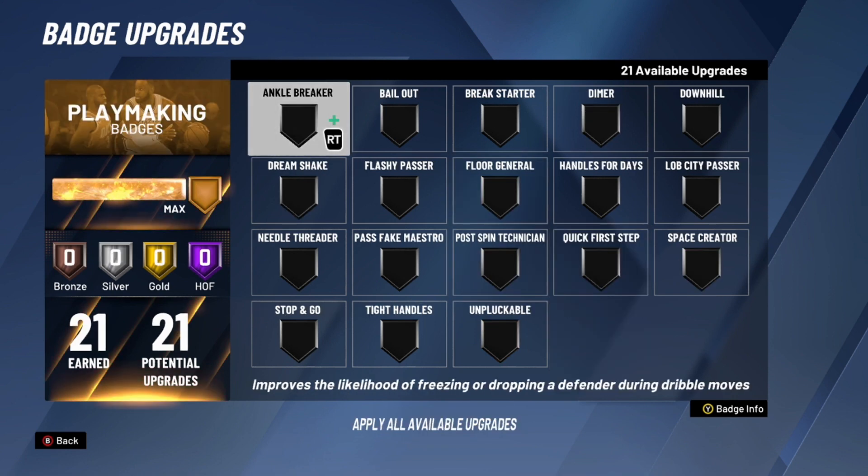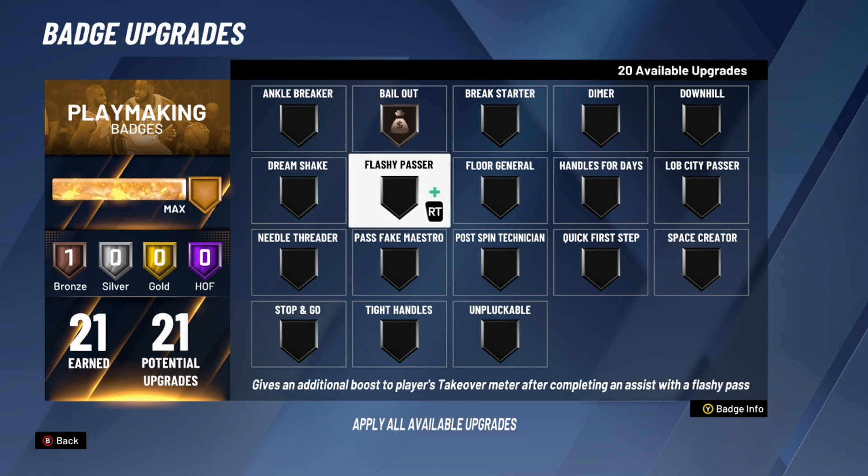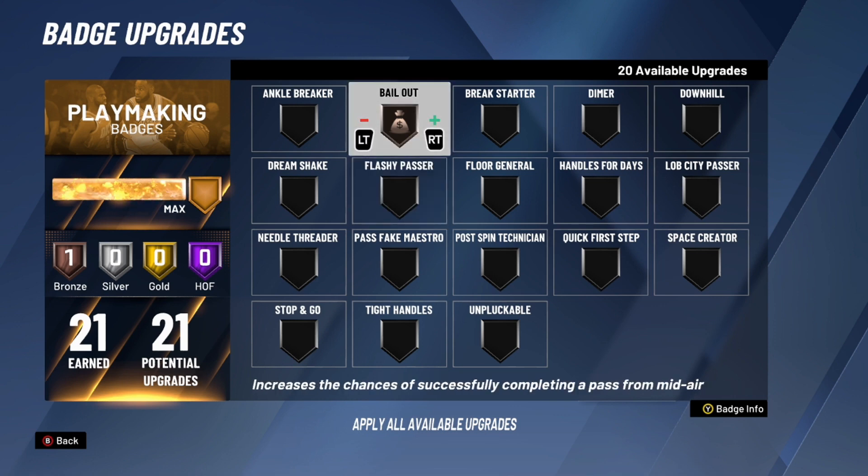Now we're on the playmaking section. Ankle Breaker is an irrelevant badge this year — it does nothing, so don't put it on. Starting with another bronze badge: Bailout on bronze. This is a badge where I've seen a real difference between having it off and on. Bronze is all you need. Bailout helps when you're passing out of a shot — when you press A to pass out of a shot, sometimes you throw it out of bounds, but with bronze Bailout that almost never happens.